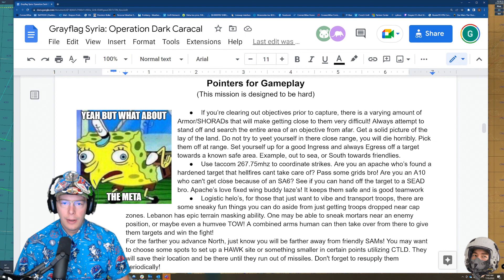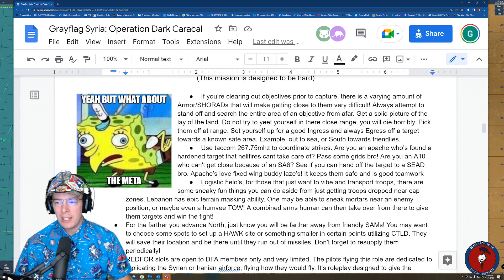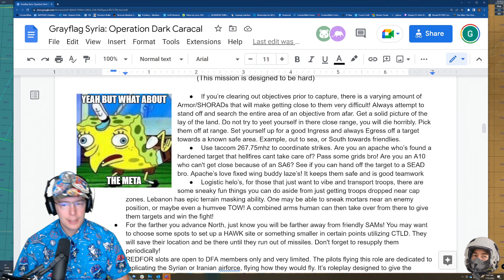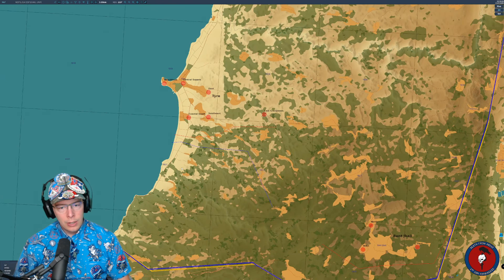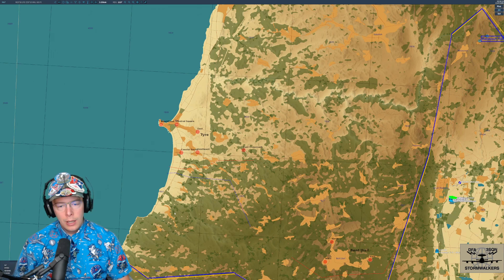Some gameplay pointers as we finish this how-to-play video: when clearing out objectives prior to capture, there is a varying amount of armor and IR Shilkas that will make getting close to them very difficult. Always attempt to stand off and search the entire area of an objective from afar — slicing the pie. Get a solid picture of the lay of the land rather than diving in at close range. You will die horribly. Pick them off at range, set yourself up for a good ingress, and always egress off a target towards a known safe area — for example, out to sea or south towards friendlies.